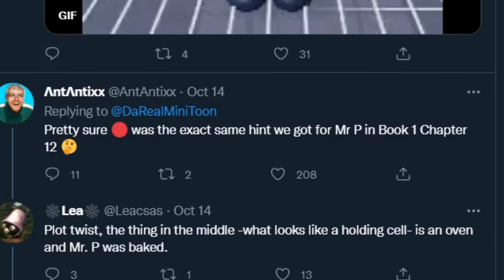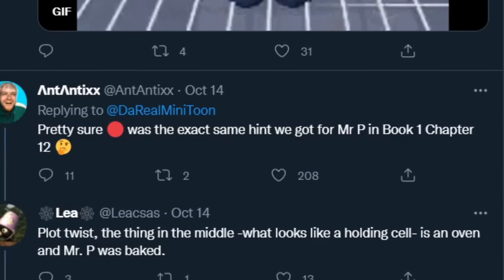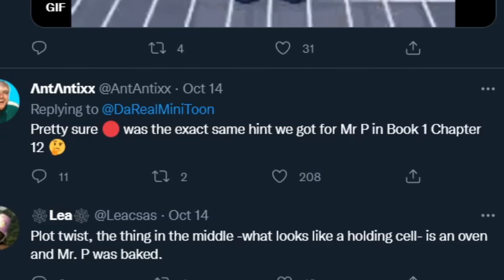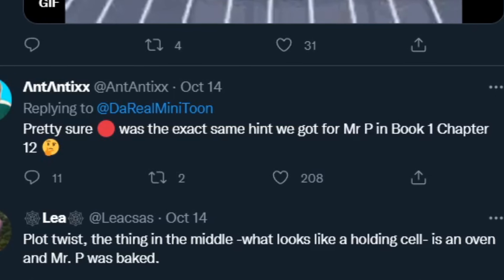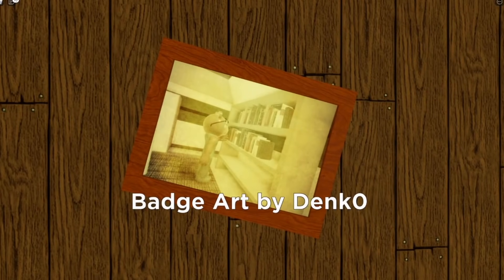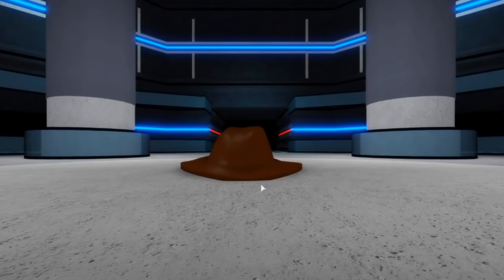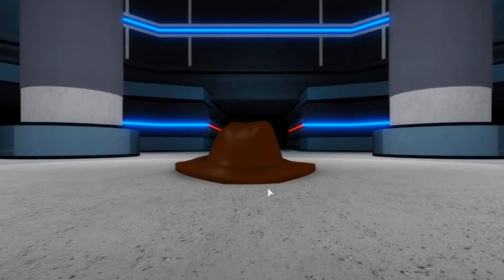Just a little side note: Ant Antics actually posted this. The red dot was the exact same hint we got from Mr. P in book one, chapter 12. Is Mr. P coming back? If you look at the chapter 12 ending credits, there's just one really cool part in it — not counting my name being in it, which I still love. You might have noticed that Mr. P's head was there, but Mr. P himself is gone.